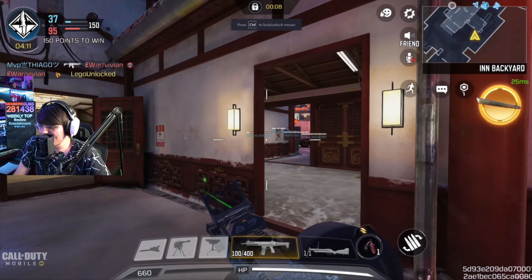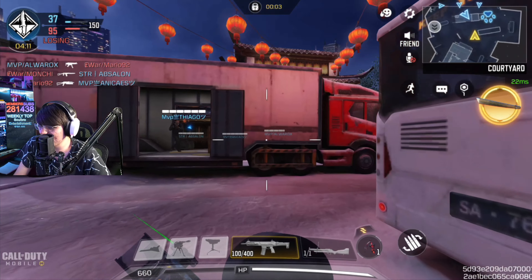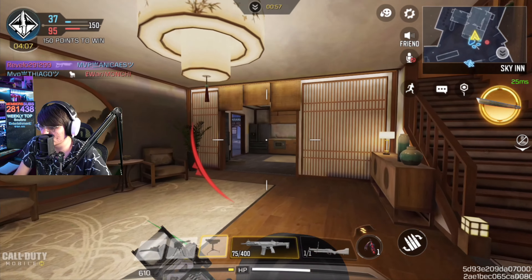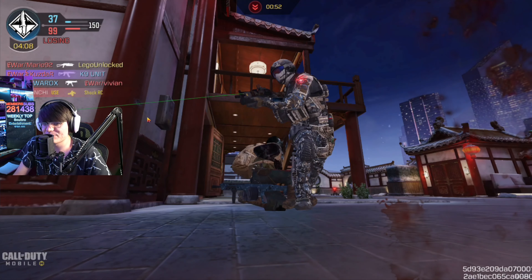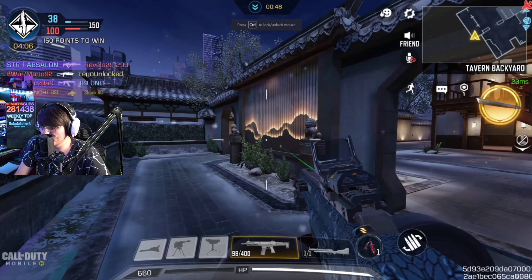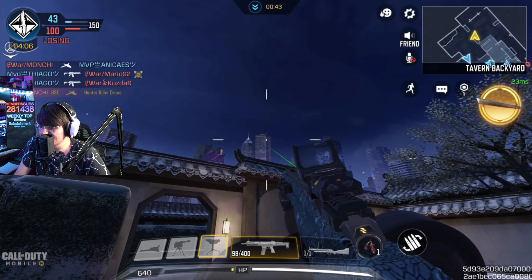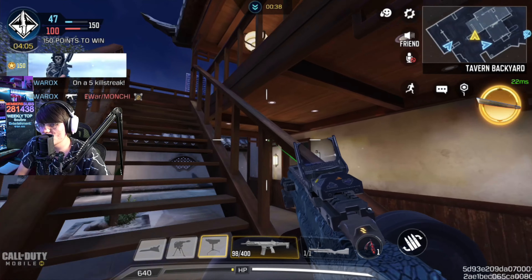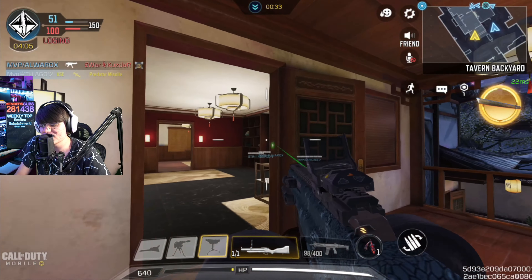One thing I like about COD Mobile is you combine all the different versions from other games, all these different maps. On top of adding classic maps - like Shipment, they had the World War II Shipment at one point, and currently the Modern Warfare 2019 Shipment - they're still making their own maps and putting their own unique spin on things. And that backdrop is actually really freaking cool.